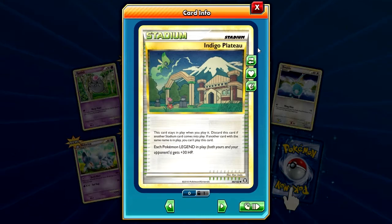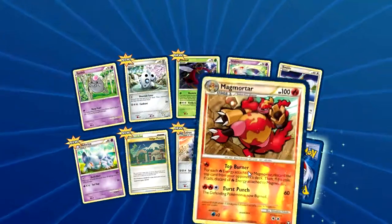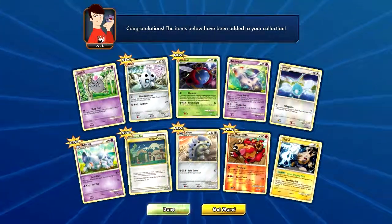Ooh, Indigo Plateau. Oh, Legend — that's what's in these packs. Magmortar Reverse, and another Elekid. That's cool.